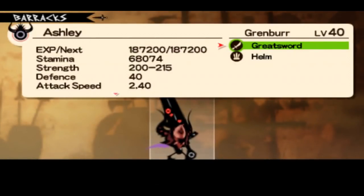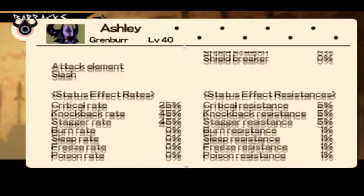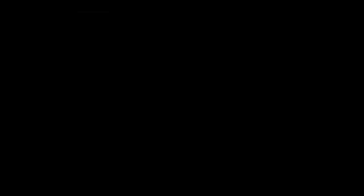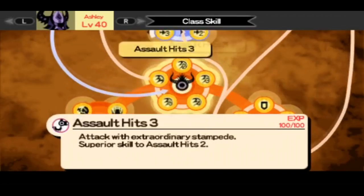As you can see, it has a little HP, and the most important thing is the slash elemental attack. You have to keep in mind — every weapon has a different type of elemental attack.